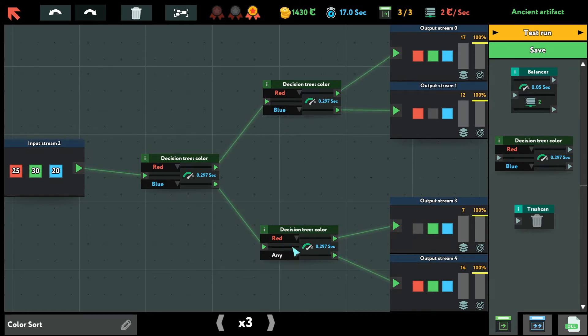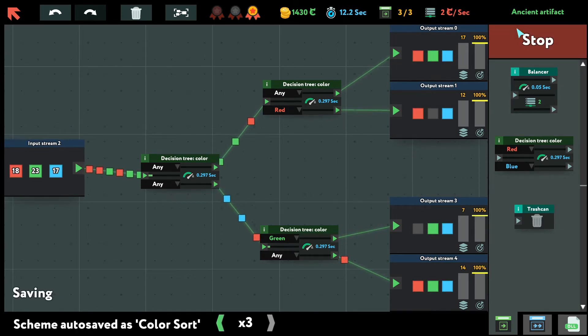How about I just do any and green? That way we'll get all the green ones over here. And then we'll do the same thing, except any and blue, so that all the red ones go to any-any and get split evenly, and then this one gets all the blue ones. Actually, let's give it the red because we have more red than blue. Seven and 14, 17 and 12 — these two actually require more. Let's just test it.